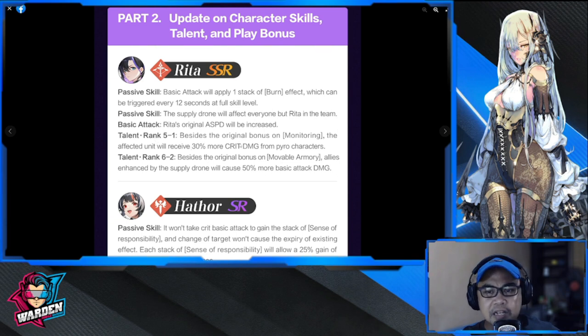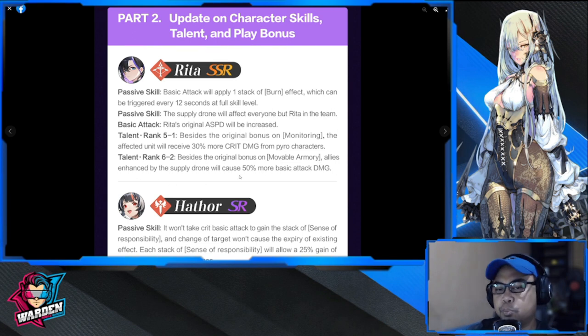For talent rank 1-5, besides the original bonus, monitoring the affected unit will receive 30 more crit damage with pyro characters. For talent rank 6-2, besides the original bonus of movable armory, allies enhanced with the supply drone will cause 50 more basic attack damage. Again, most of these are buffs.